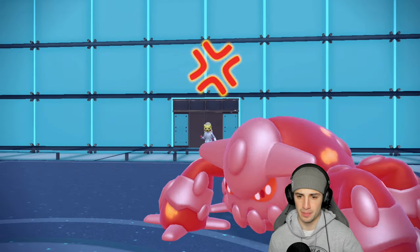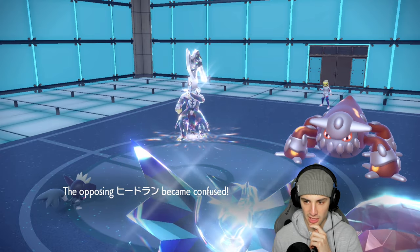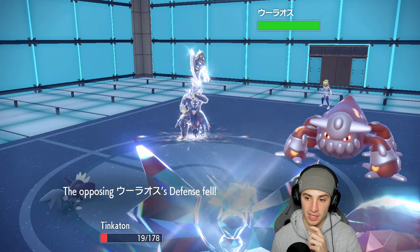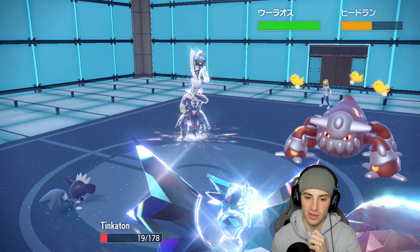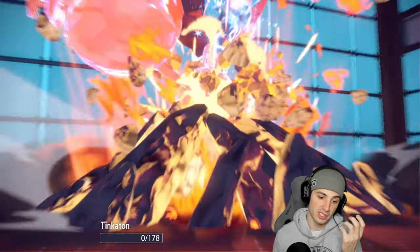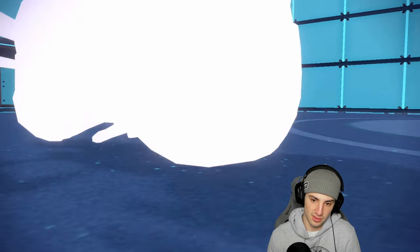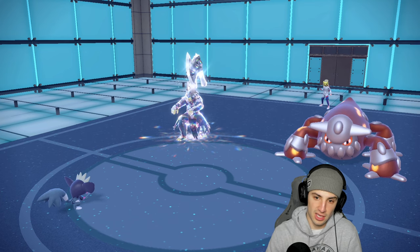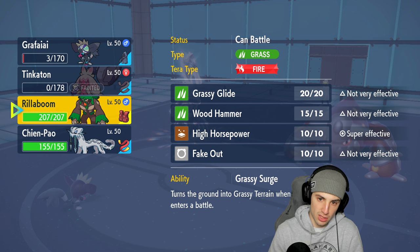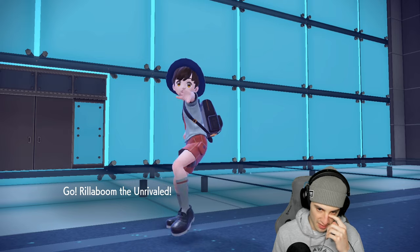Swagger comes out — beautiful! The ducks are on Urshifu's head. Close Combat flies — defense drops. Heat Trend outspeeds us now. Urshifu hits itself in confusion! Grafaya gets another turn. I probably should have gone Super Fang but they double down and Tinkaton gets hit hard. I bring out Rollaboom and save Shenpao for later.